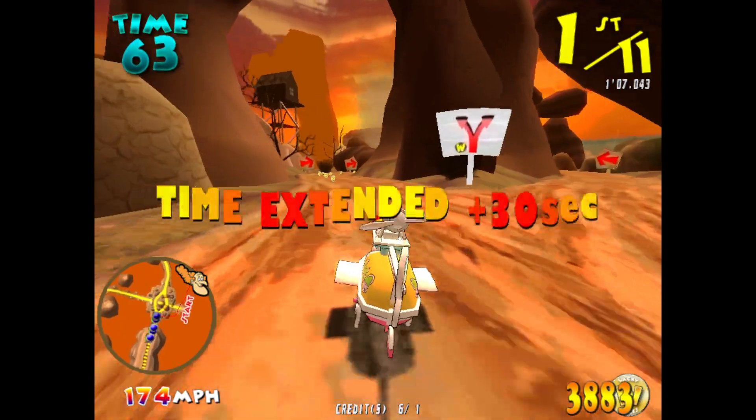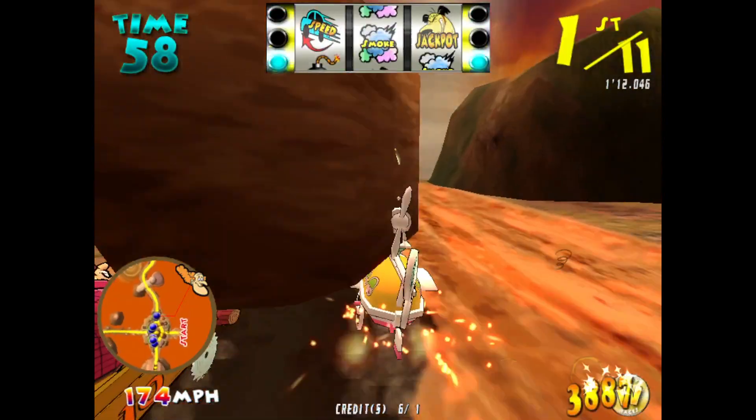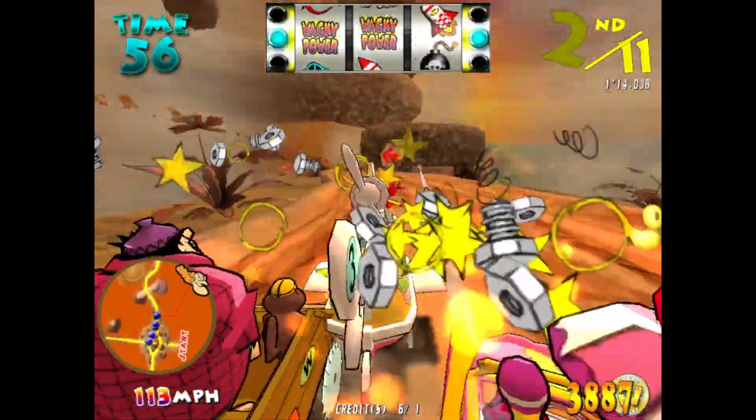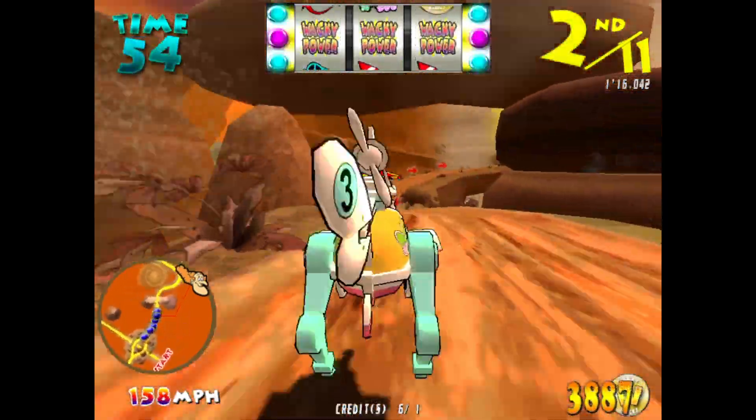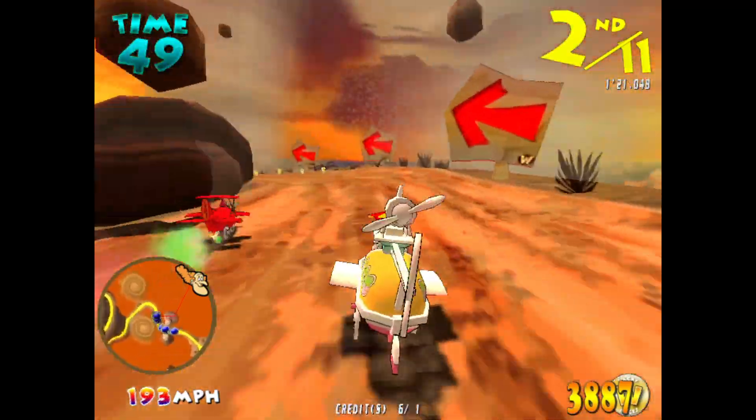At the latest checkpoint, we have the drivers in the following order. First, a Converter Car. Second, the Buzzwagon. Third, the Compact Puss again. The drivers then watch out for that smoke blow.